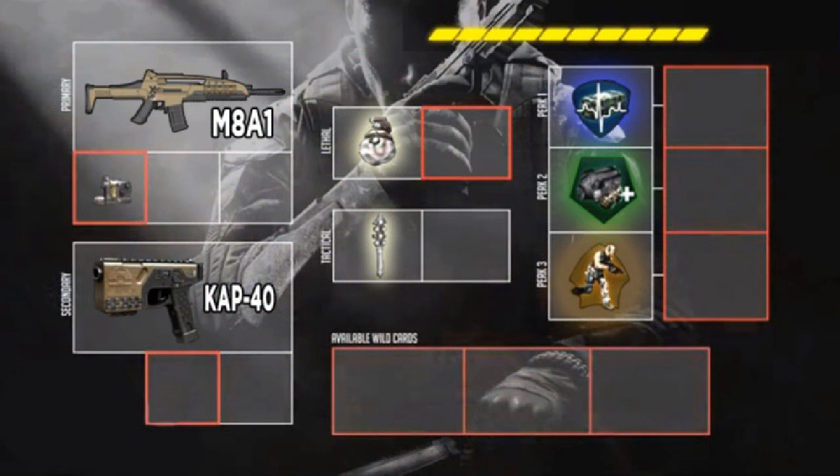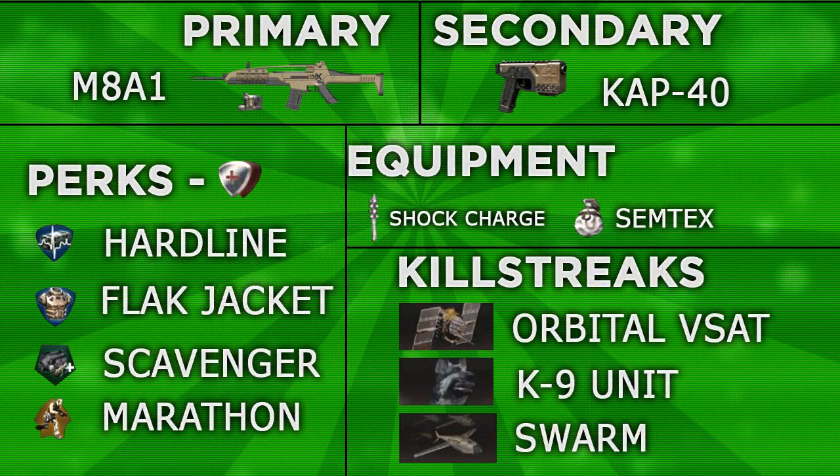This first class uses the M8A1 with the secondary being the Kap-40, using the Pick 10 layout with all 10 slots used. I chose the M8A1 because we saw a lot of that gun in the Gamescom gameplay and it looked really good — David Vonderhaar actually said it's probably one of the best guns in the game. I'm using the Kap-40 as my secondary because it's the only automatic machine pistol, kind of like the Glock from MW2 but more accurate, like the FMG9 from MW3.